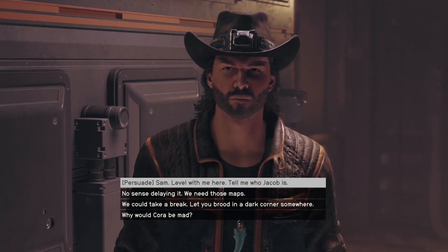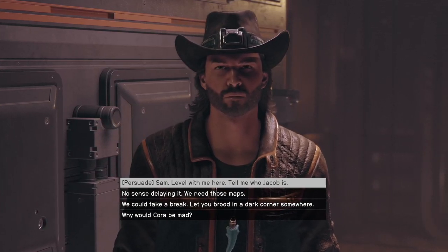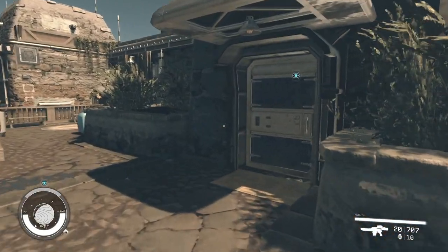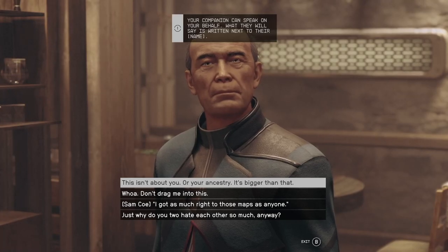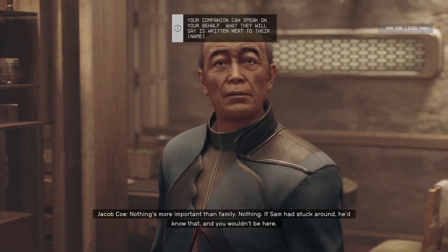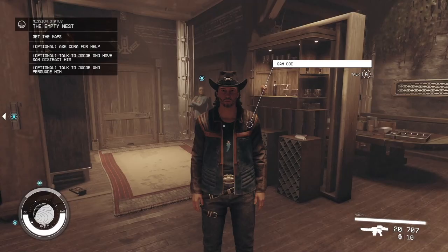Once you've found the note, interact with Sam. You can select any dialogue option you want here, but one option will be to persuade Sam to level with you and tell you who Jacob is. If successful, he'll tell you that Jacob is his dad. You'll then get a new objective marker taking you to the other side of the city. Follow that to enter the Coe estate. Jacob and Sam are going to bicker and eventually you'll have your say with Jacob. At the end of it you're going to get three options on how to proceed: you can ask Cora for help — which Sam won't like, as Cora is Sam's daughter — you can talk to Jacob and try to persuade him, or you can talk to Jacob and have Sam distract him.